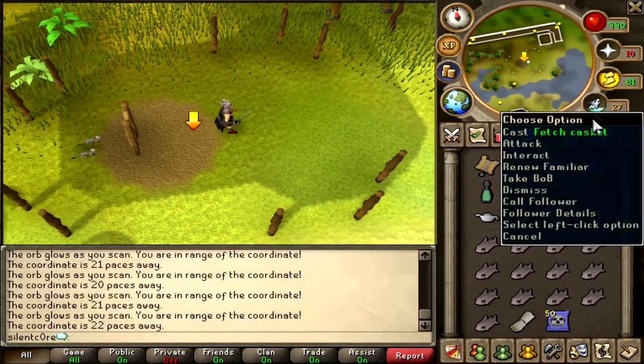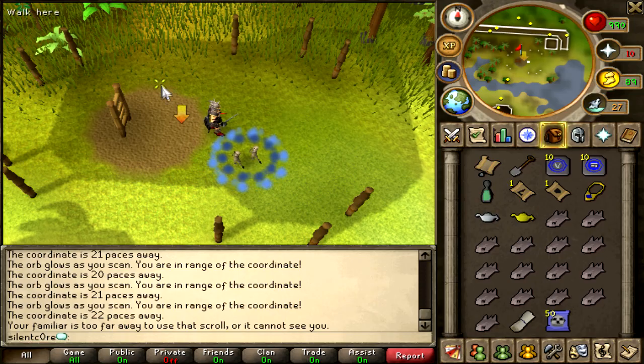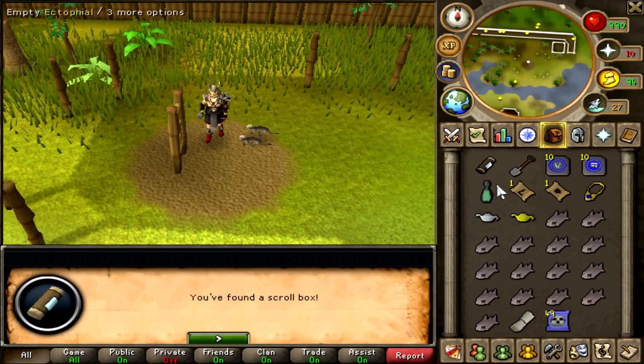Alright, so let's try out these scrolls. Cast Fetch Casket — oh, I need to call them first. Come here, come here little ones. Does it have to be exactly on there? Yay, I got a scroll box — that's pretty cool.